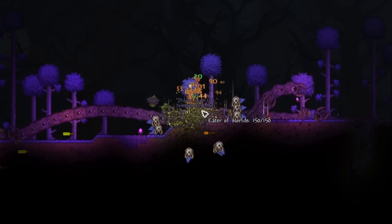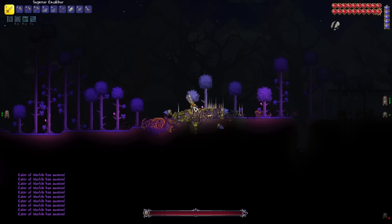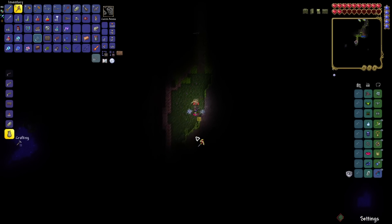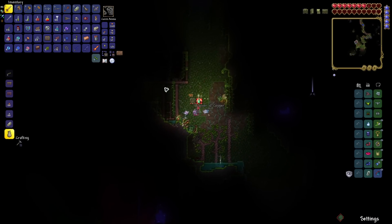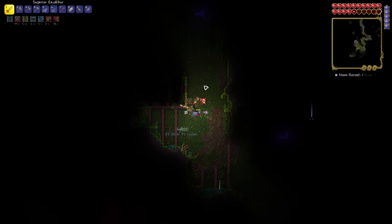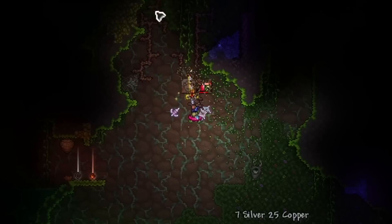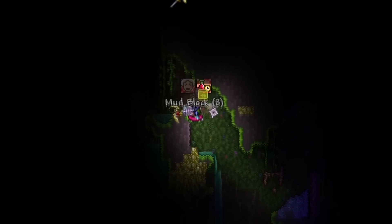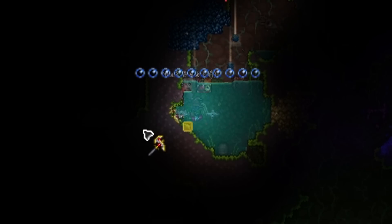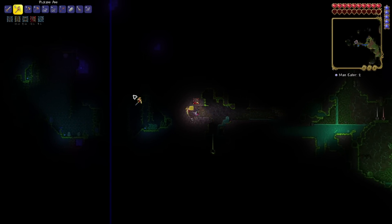I ended up defeating the Eater of Worlds a million more times to get more money — yeah, this is kind of a common theme within the playthrough, so get ready for that. Then I tried to unlock all of the jungle, which was costing a lot at this point — more than a platinum to unlock each grid, which was kind of a pain. I was searching for Plantera's bulb and some chlorophyte. The playthrough didn't take me too long to do, so getting chlorophyte that was fully grown wasn't really the move — you kind of need to wait for it to grow once you're in hard mode.